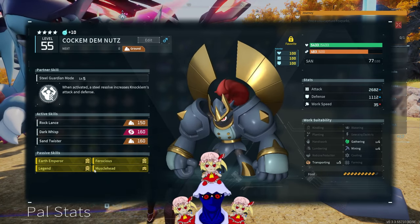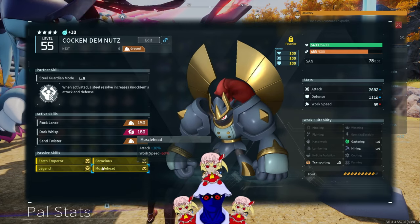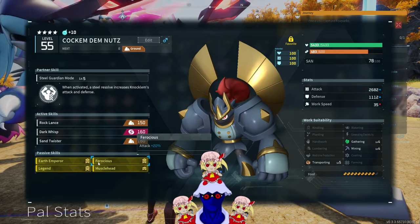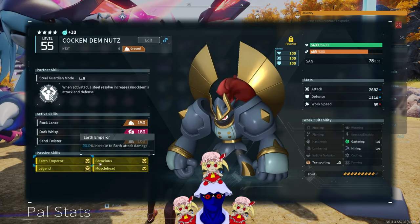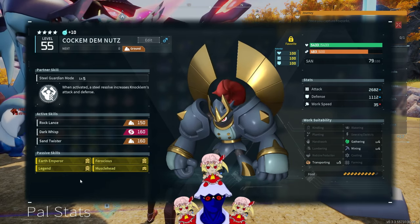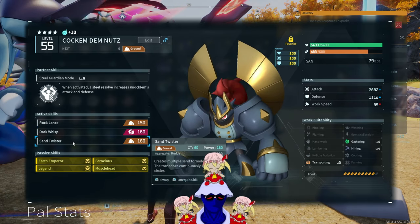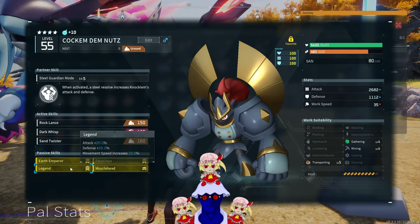This is not the best Noclem build — not because it's not the highest damage, it is the highest damage — however, there are two new passive skills with the Sakurajima update that may be more effective than damage buffs, and those are Serenity and Impatient, because they reduce the cooldowns on active skills, meaning more attacks.